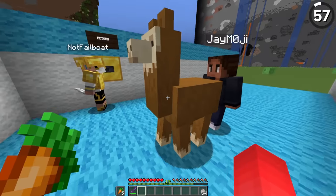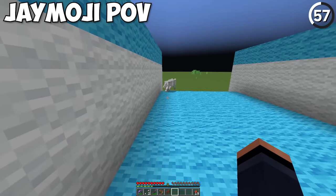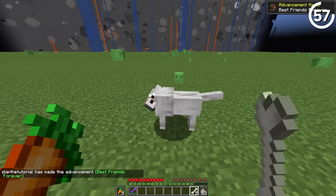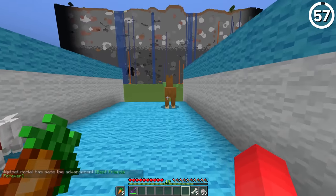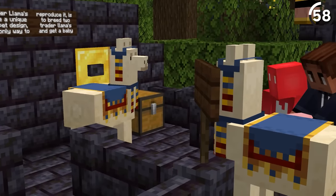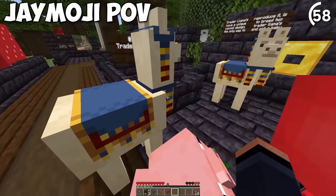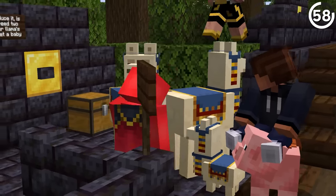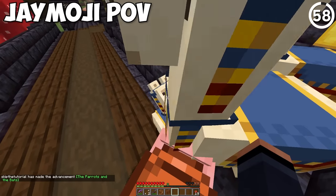If you summon a max strength llama, the wolf will actually start to run away from it — but if you tame the wolf, then it doesn't worry about it. The trader llama is its own separate mob from the regular llama. It has a unique carpet design, and if you breed two trader llamas together, you get a baby trader llama.